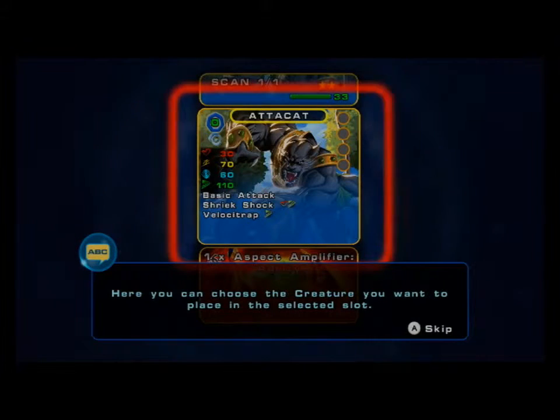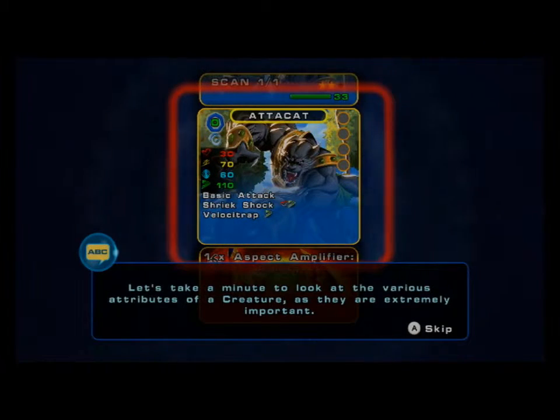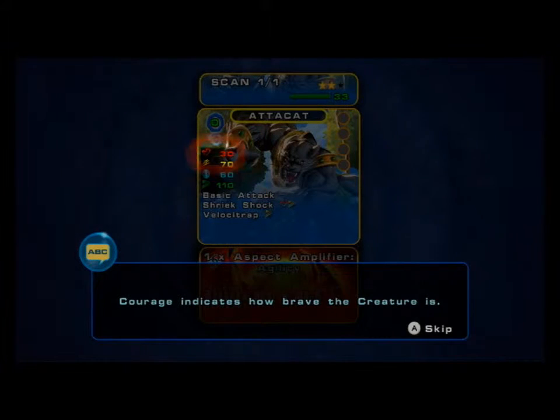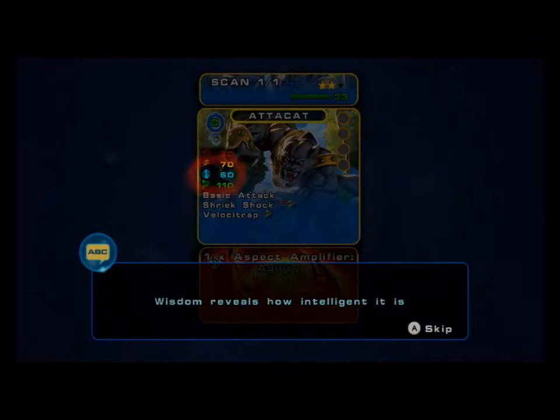Here, you can choose the creature you want to place in the selected slot. You have only scanned Atakat so far. Let's take a minute to look at the various attributes of a creature, as they are extremely important. First, the creature's disciplines. Courage indicates how brave the creature is. Power shows its strength. Wisdom reveals how intelligent it is. And speed, how fast.